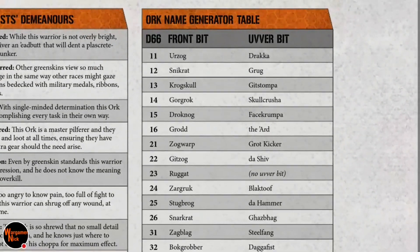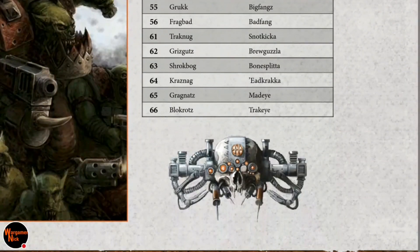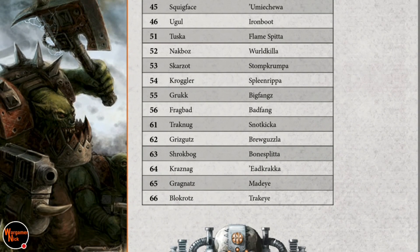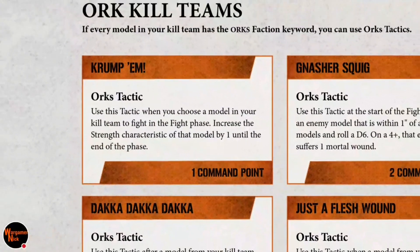Some of the names: Krogskull, Git Stomper, Rugged. First name options include Nag, Grunt, Deface, Grinder, Loud Gob — and then things like Edcracker, Brew Guzzler, Boon Splitter. Anyway, getting your fluff in. Now on to tactics — I'll try and read them as quickly as I can.